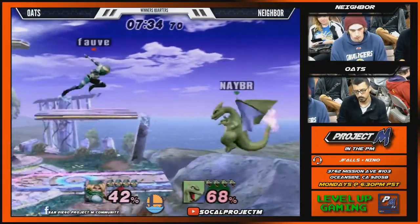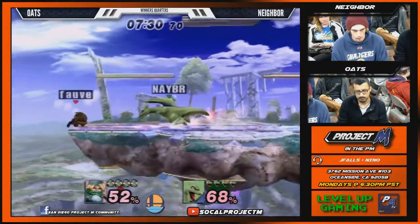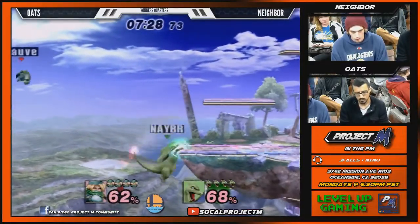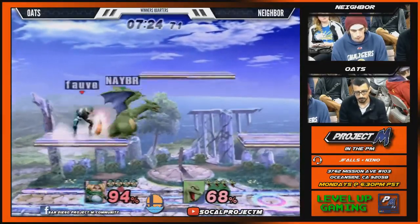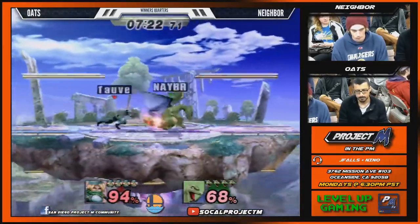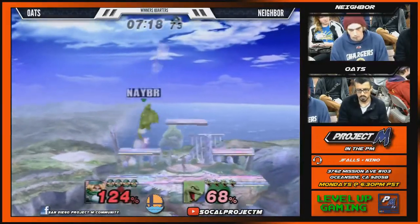Dude, Charizard's up smash is massive. It's huge. You know what's so dumb though? Charizard's up tilt — he kind of pokes his wings, he brings his wings together. It's negatively disjointed. So like if I stand on a platform and I'm Sheik and I just down tilt, I'm going to hit him.